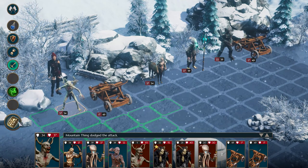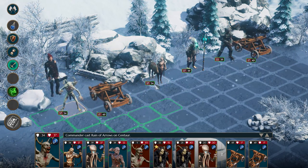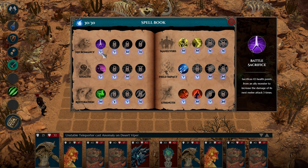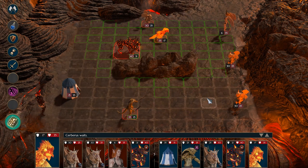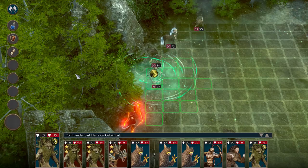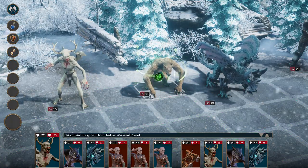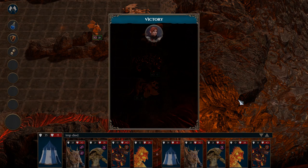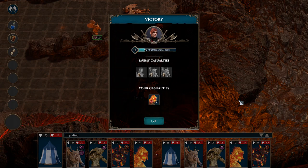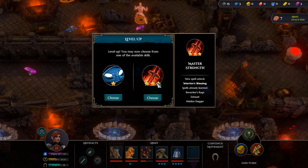As a formidable magic user, the commander has access to an extensive spellbook which will develop during a quest as she gains experience. The spellbook can be broken down into six distinct schools of magic: Necromancy, Stealth, Restoration, Maneuvers, Field Impact, and Strength. During battle, the commander can cast spells using her mana pool to great advantage. Strength spells will bolster your army's offensive capabilities, Maneuvers will aid and hamper the movement of individual units, and Restoration will heal even the most grievous of wounds. Victory in battle will grant experience, which will eventually allow the commander to level up, improving her skills further and developing her knowledge of each magic school.